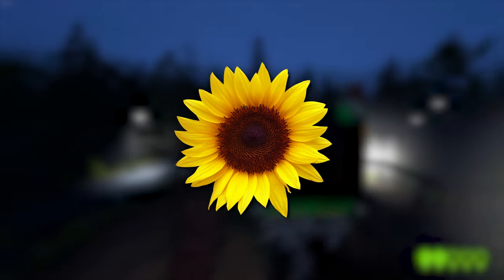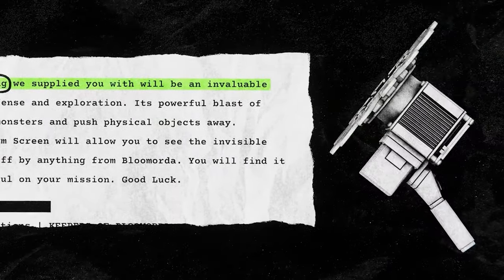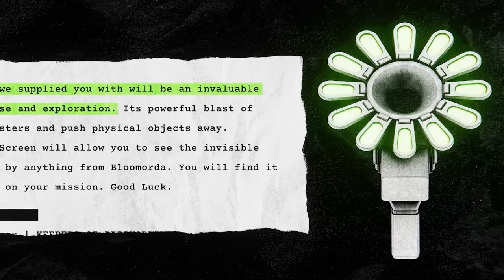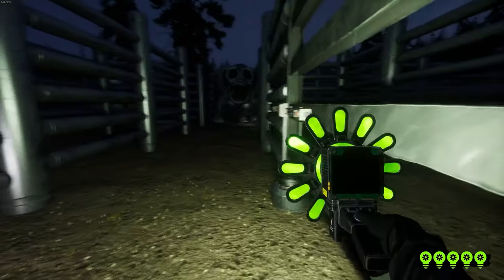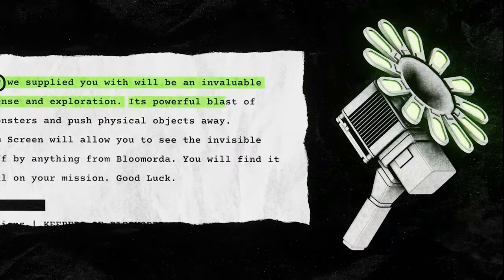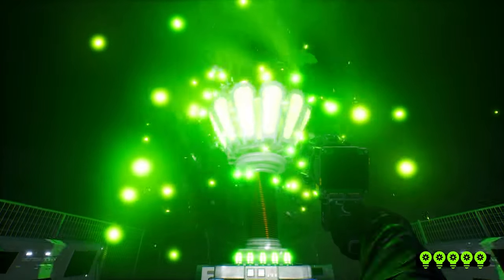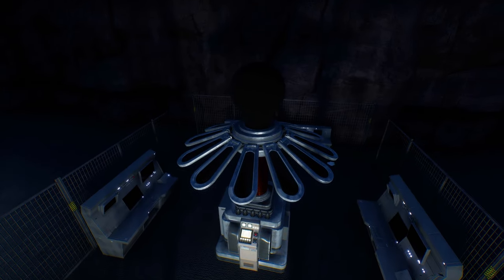The shape of a flower is seen a lot throughout the game, most obviously through the bloom-o-bang. This is an extremely valuable tool for defense and exploration, but what's most important is its design. The device has 12 petal-shaped parts that bloom open when fired, the same thing a flower does as it grows. This exact same shape is also seen on the bloom machine, which also has 12 petal-shaped parts.